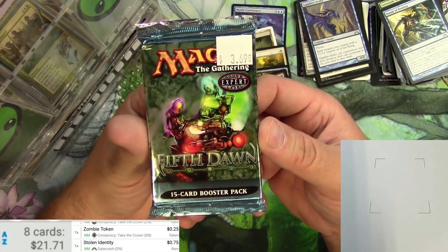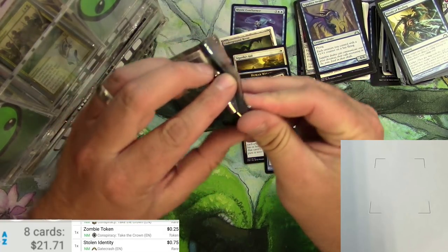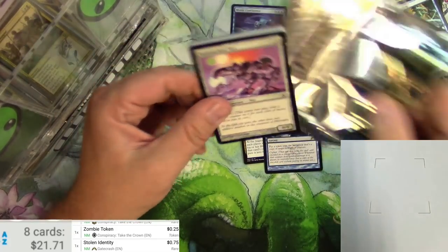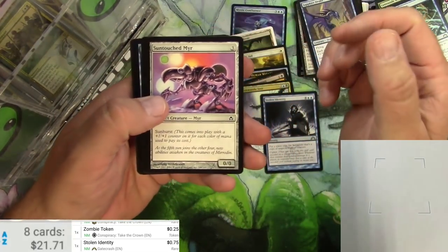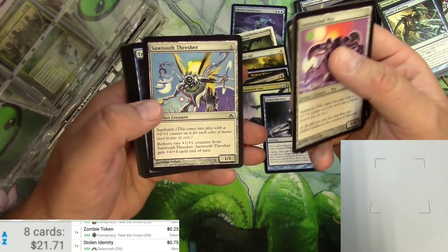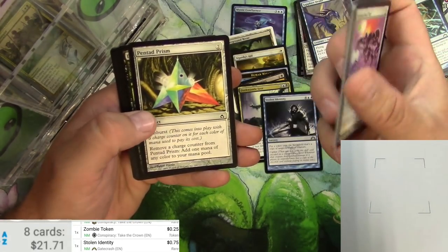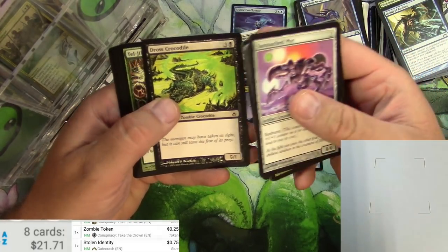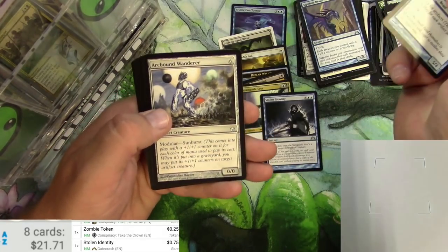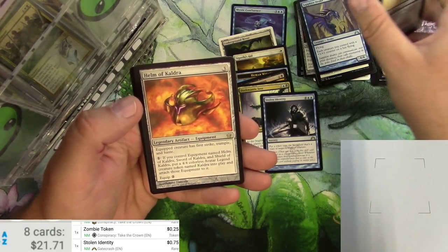It's a pack of Fifth Dawn — priced just right for our convenience. Very old set with some potential spicy pulls. Oh yeah, and the mirrors — we've got mirrors all through this thing, and Druids, Human Wizards, they're all mirrored in here. Things are not looking good for the mirrored in the plane at this point. A Dross Crocodile, Qumulox, Arcbound Wanderer, Nymgrotesque, and Helm of Kaldra.